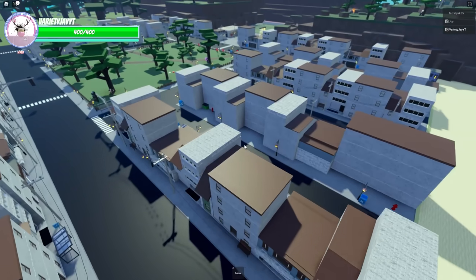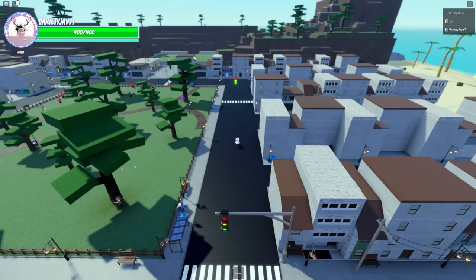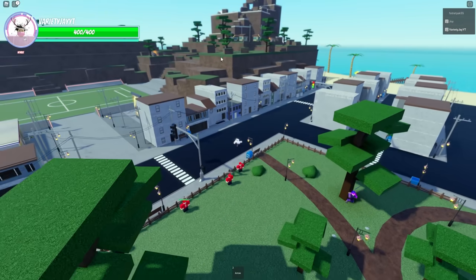The way you can find arrows for these stands is on the mountain up here. If you go over to the arena right here, over to the right, there are meteors that spawn on the mountains. You can pick those up to get arrows, and that's how you actually get stands in the game.